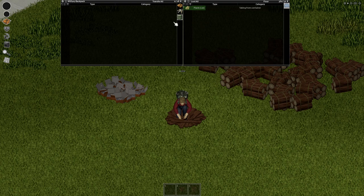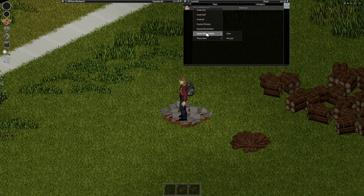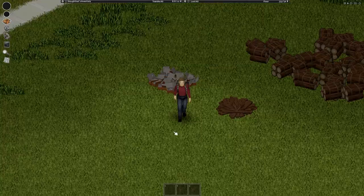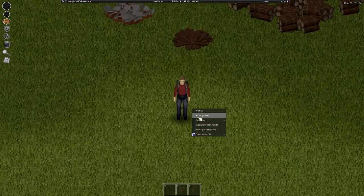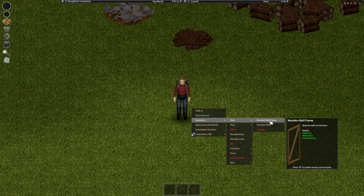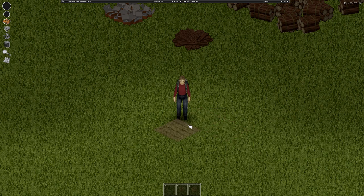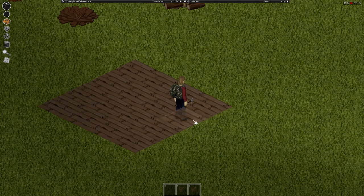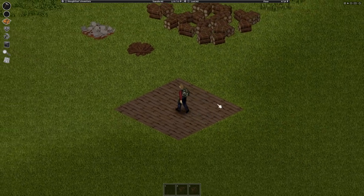Grab yourself some planks and put them in a backpack. Open some boxes of nails — I'll open two to start with. Now there are two ways you can do this: you can place the floors first or the walls first. I prefer to place the floor first so I can see the entire outline of the base. Now that we've made this square foundation, we're going to start building.